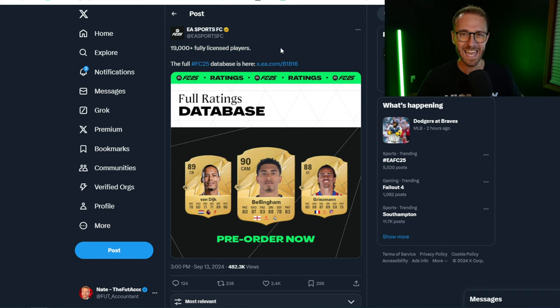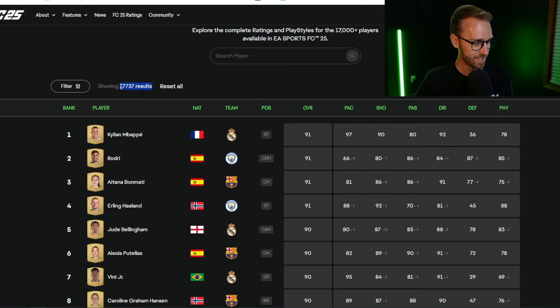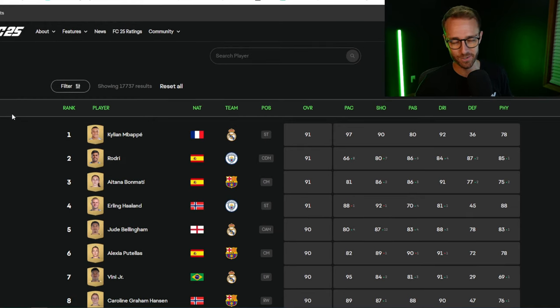First thing we want to see here is this EA tweet. They tweeted out yesterday that the database was available with 19,000 plus fully licensed players. Then you go into the database on EA's website, just click FC25 ratings, and you'll see the database there — but there's only 17,000 in here. I think we are missing all the icons and all of the heroes because of course it's got Mbappe, it's got Jude, it's got Vinny, all these players, but you don't see any heroes or icons.